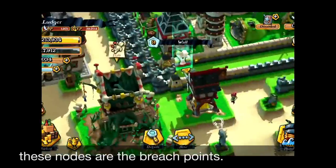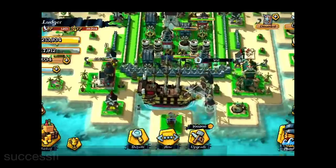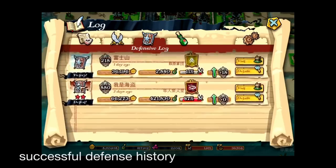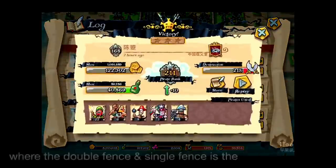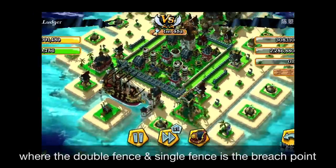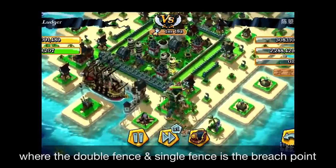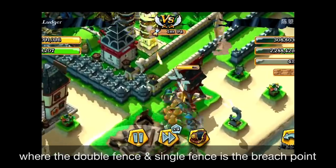This layout has strong directional defense. If you come from the bottom, you're going to be killed by very concentrated gun towers. The key breach point is where the double fence and the single fence meet perpendicularly. Try to fortify that part. For this defense layout — try the triple fence when you go to upper rankings like 300, 400, or 500. Fortify the bottom part and the upper part, and you're going to be well defended.